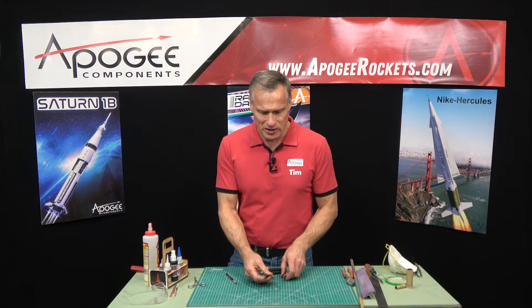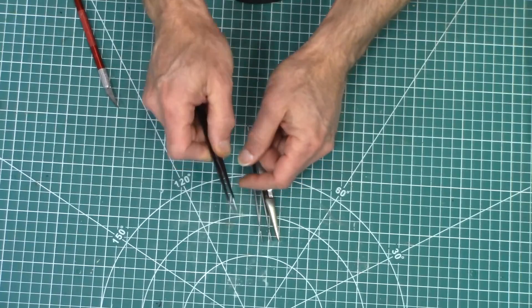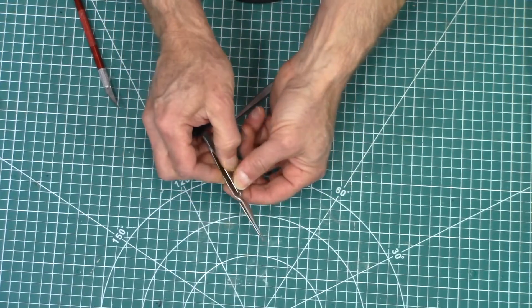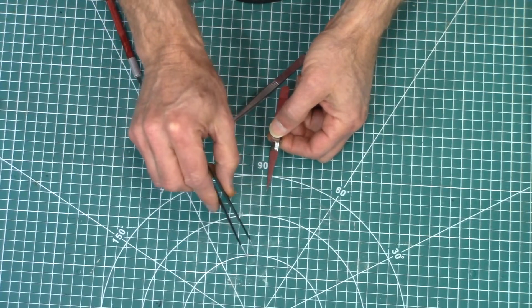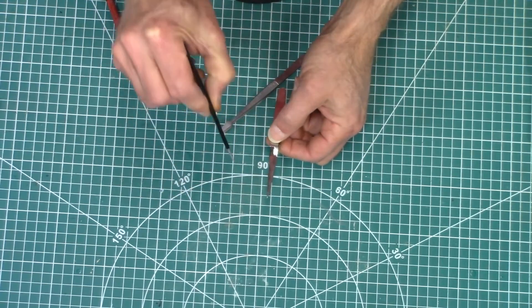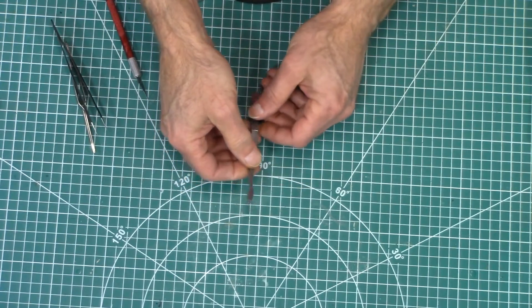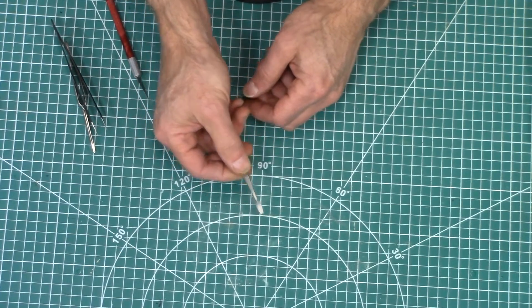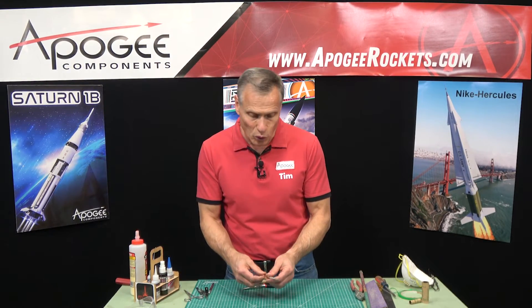You're also going to need some tweezers in skill level 2. I have three different kinds: a regular fine tip tweezers, a self-locking tweezers that crisscrosses and acts as a clamp so you don't have to keep pressure on it, and a decal tweezers — good for getting under water slide decals and putting them in position.